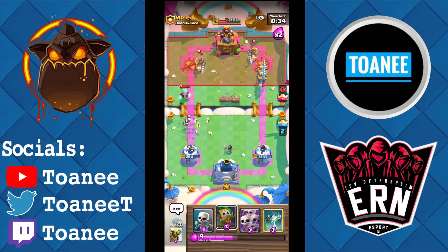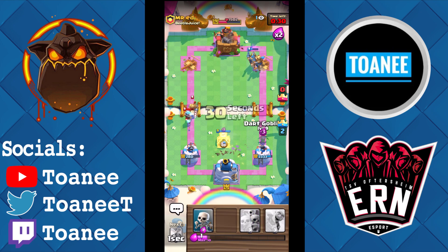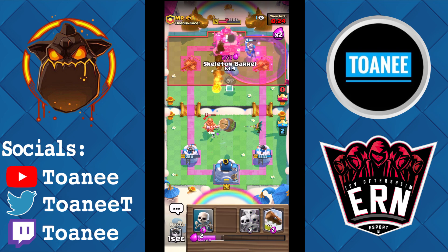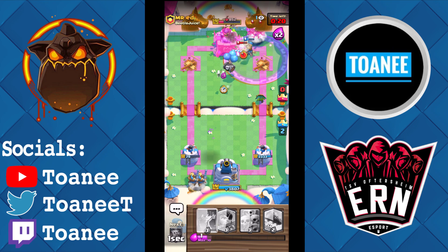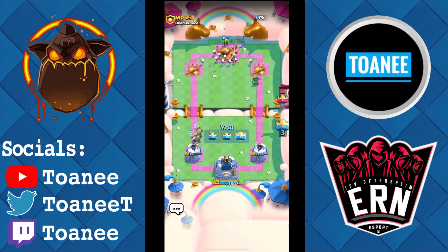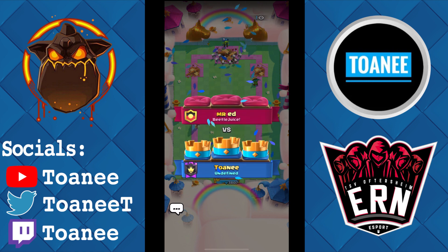Princess to clean up the Skarmy — they split, that's actually funny. Tombstone, Dart Goblin to keep cleaning up on defense. Another Goblin Barrel, another Skeleton Barrel — you guys can see the amount of pressure you can output with this deck. Just like that, another three crown — he can't defend. Lovely.